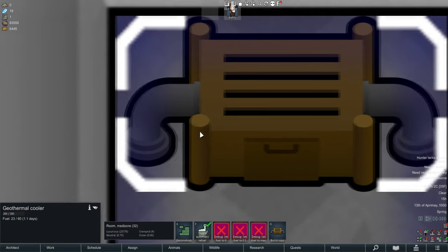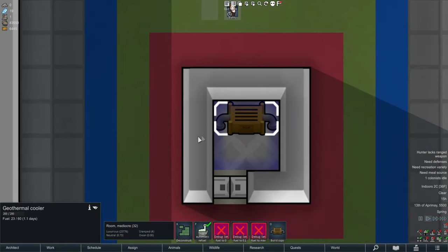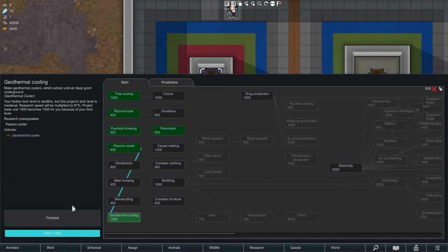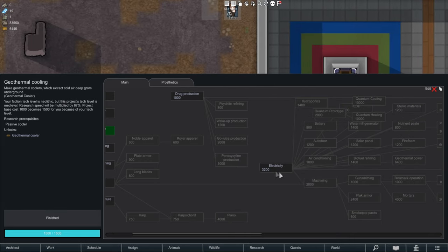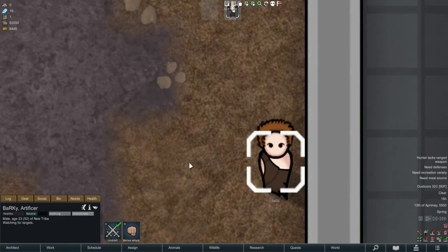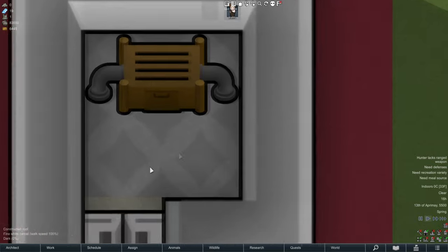The mod adds this thing called the Geothermal Cooler, and it's powered by steel, which is relatively hilarious - I'll get into why in a moment. In the research tab there's the Geothermal Cooling option. I'm currently on tribal technology.